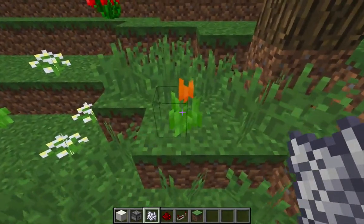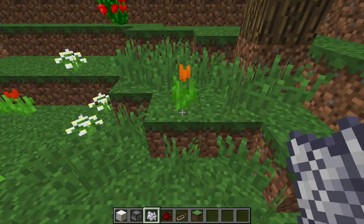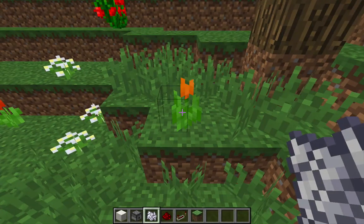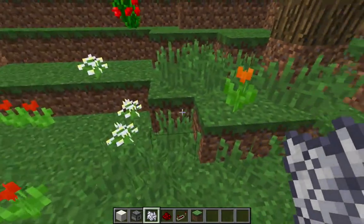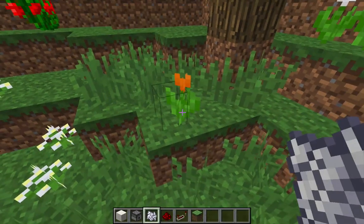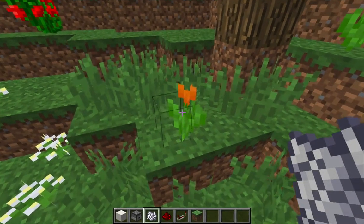It got replaced by an orange tulip — it was a red tulip. That red tulip had generated as part of the world seed when this chunk was generated, but when you create flowers by hitting a grass block with bone meal, it might turn out to be different than a flower that may have been there as part of the world generation.